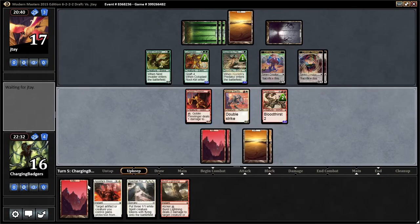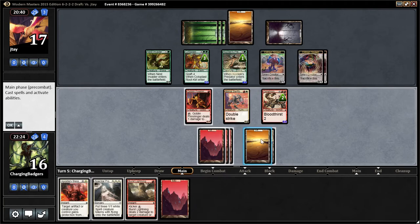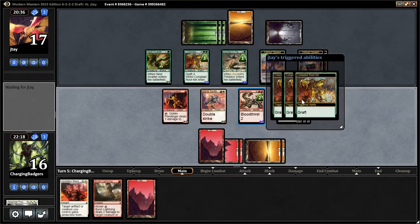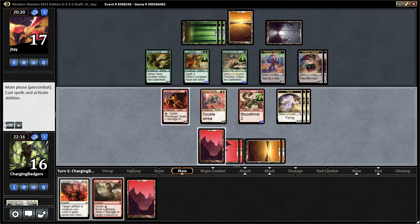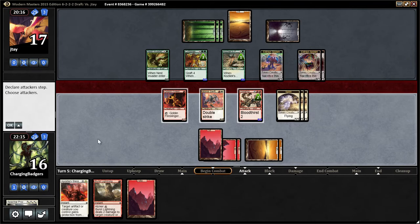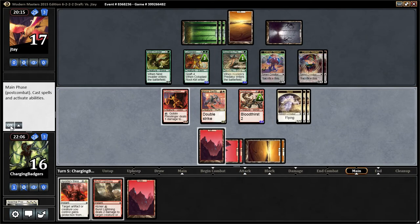Okay, we already used the Slinger last turn. I think we keep up the mountain and drop the Spectral Possession. We can Burst Lightning or Apostle's Blessing as we see fit next turn. We still get to do one damage with the Fire Slinger. We have a clock on it now — the only thing we'd have to worry about is something like Overwhelm, or Sion of the Wild — it's an X/X creature for X equal to number of creatures.